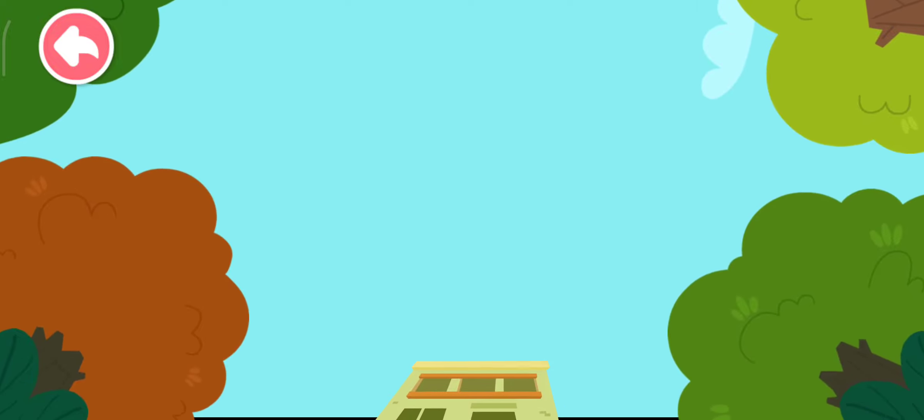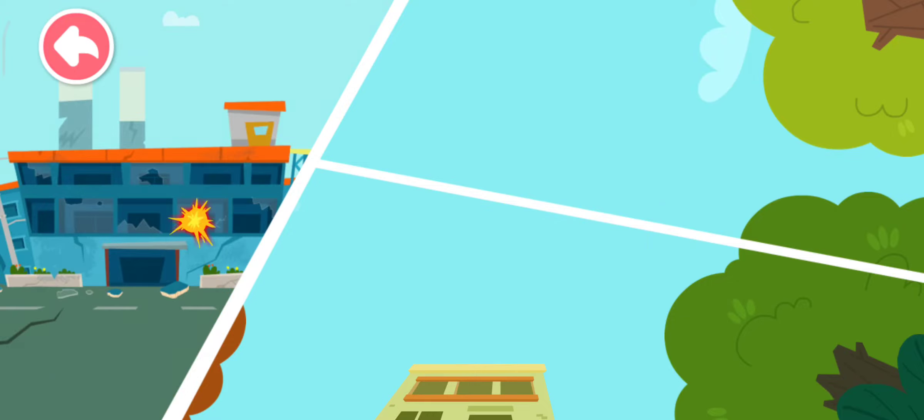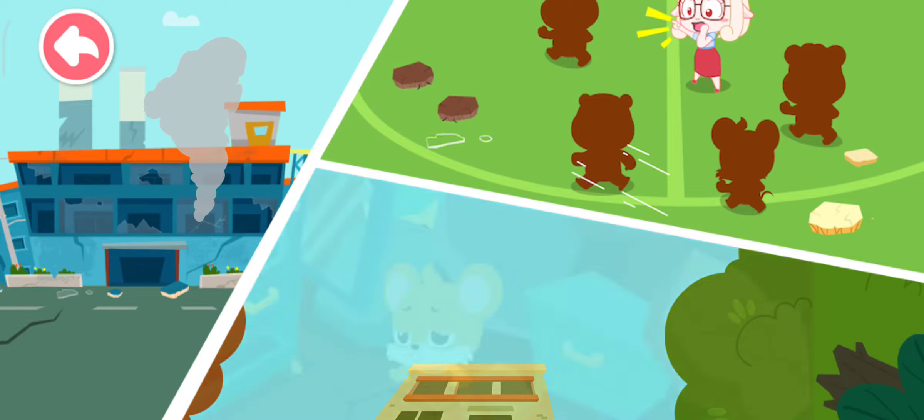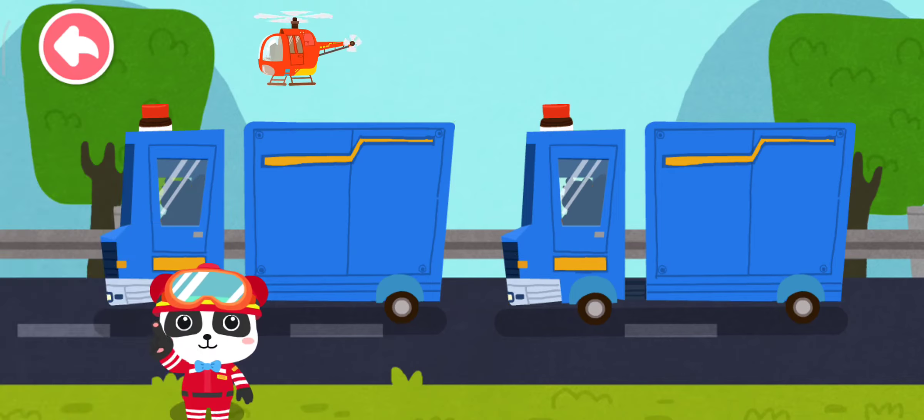The earthquake has destroyed factories, schools, and residential buildings. It has also brought disaster to people. Emergency rescue and aid are needed in the disaster area. After the earthquake, our rescue center will bring the rescue equipment and relief supplies.